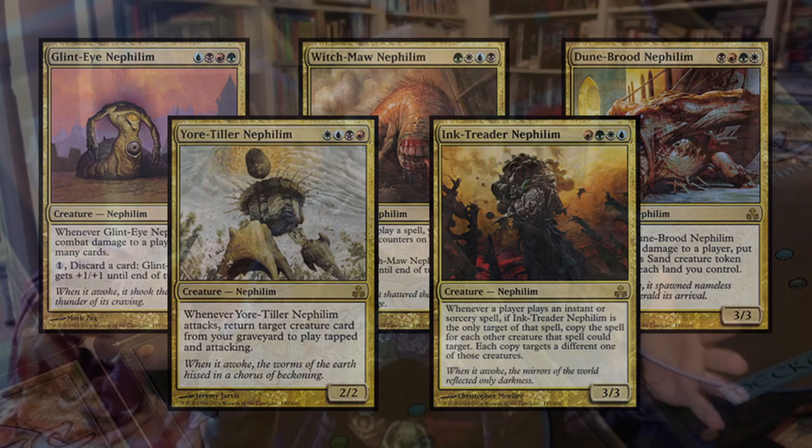There weren't any four-color cards at all. I think what happened was they became sort of adopted by the Commander crowd — well, if you wanted to play four-color, these are four-color creatures, there's just not a lot of them. I do get a lot of people asking me if we could make them legendary. And the problem is we don't do what's called functional errata — it actually changes how the cards work in every other format. So that's not a change we can do.